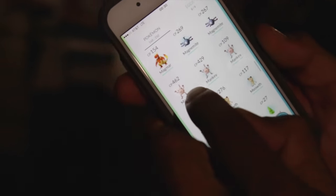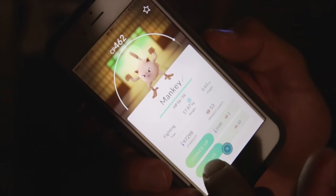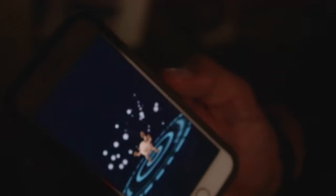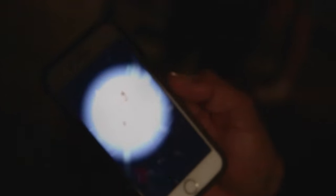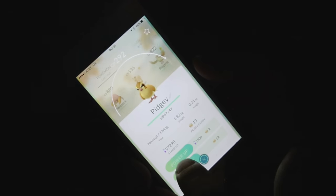When you're going to evolve one, look at the CP and pick the most powerful one. So there's Mankey — I've got 109, 429, and 462. Obviously 462 is the strongest, so if you evolve that one it's going to be a higher combat power. Evolve the strong one and just transfer the weak one. Only the strong can survive in this game. He evolves into Primeape.